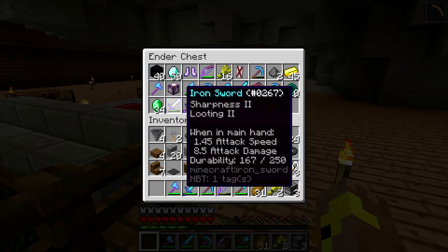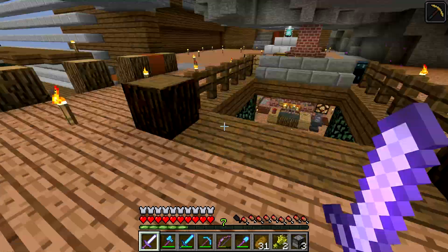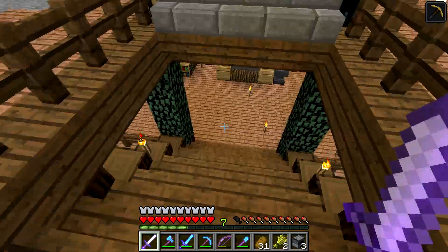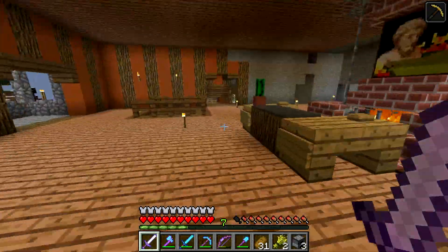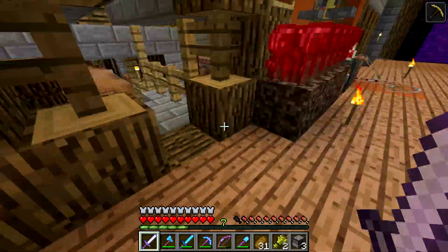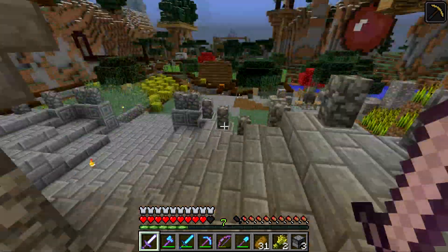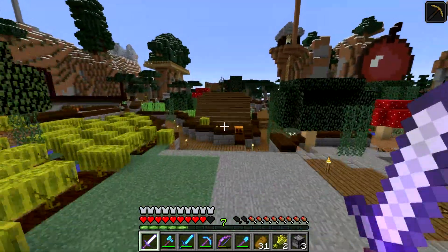So if I take this sword right here, it's got Sharpness 2, Looting 2. The damage that it does is 8.5 attack damage. So if we go find a mob and we punch it, it will take about 3 to 5 hits to kill it, instead of the average 2 to 3 for a normal mob.